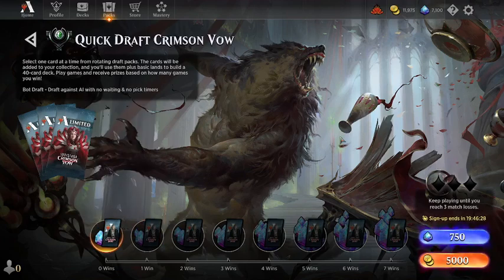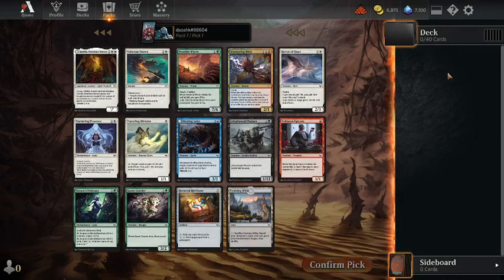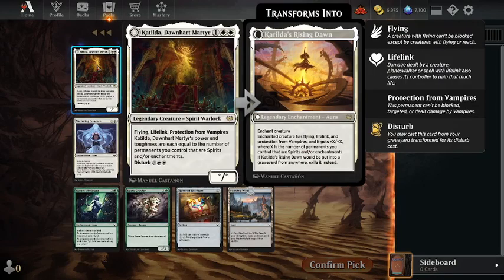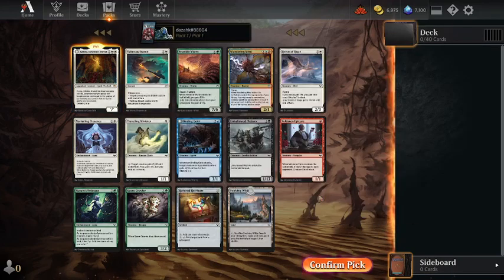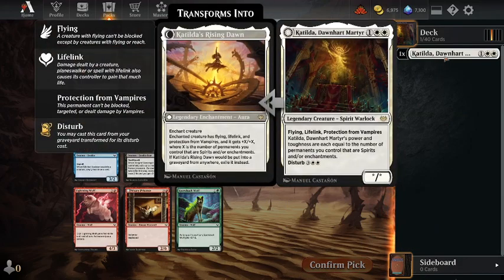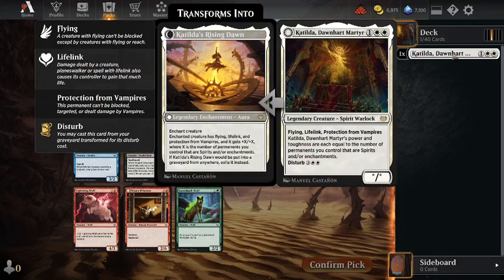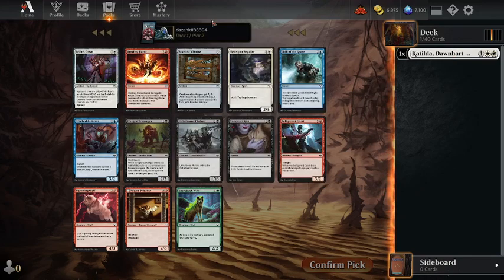Welcome to my twelfth Crimson Vow Quickdraft. I'm rattling through them before the timer runs out, just a couple more to do. Oh, fantastic — I've been looking for this card for ages: Catilda Dawnheart Martyr. Fantastic for Spirits and Enchantments decks, so I'm going to pick that one. We could definitely go for a White-Blue Spirits deck. I just played White-Blue Spirits without a Catilda — I had the Dream Shackle Geist and went 2 and 3.